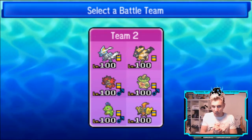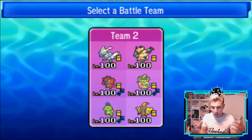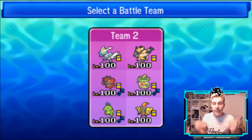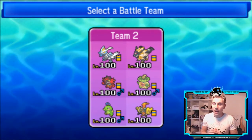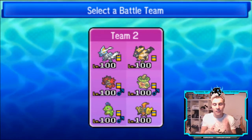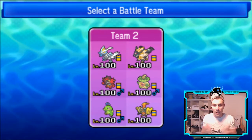Dusk Mane Necrozma fits the bill perfectly — it's going to be a Trick Room Pokémon. Politoed can enjoy Trick Room, Incineroar can enjoy Trick Room, and then you've got the really fast mode with Ludicolo, Tapu Koko, and Kyurem-White. It's a nice mix. As always, the team is in the description with a Poképaste and a Showdown paste for you guys to try out. If you enjoy this sort of content, please leave a like and subscribe so you don't miss any of these daily battle episodes, guides, restreams, and other Pokémon VGC content.